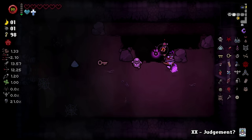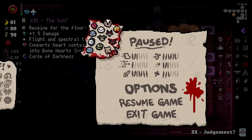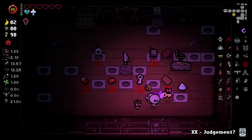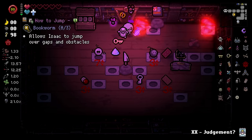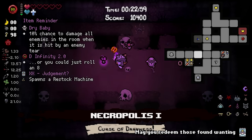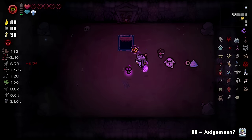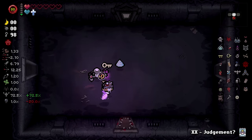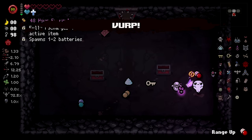Hang on, let me blow up the restock machine — maybe we'll get some money, maybe we'll buy some hearts. That is a Diplo though — it's a range up. This is HP but I don't think it's enough. I really don't want Mom's Knife. I'm going to make so many people mad by saying that. I just don't really like it. Look, this isn't me saying it's not strong — it's very strong. I just don't want it. It makes the game too easy, you know what I mean? Speed down. 48-hour energy — yeah baby.